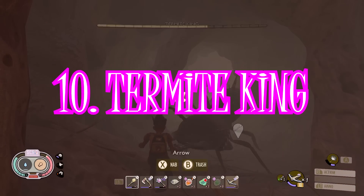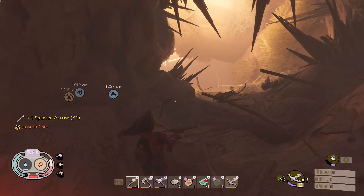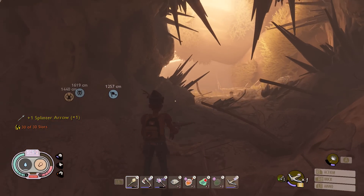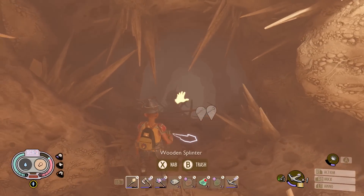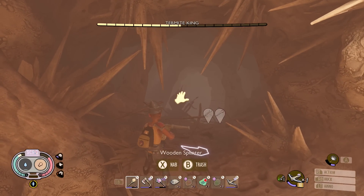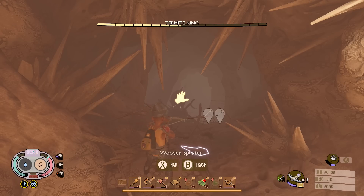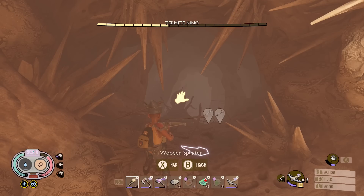So number 10 was the Termite King, and some of you guys really love the spiking nature of this mid-level boss. He's one of the more interesting creatures for sure but he's pretty easy to cheese, hence maybe why he wasn't voted any higher, and because he's always in this tiny little tunnel you maybe don't get a chance to look at him as much as some of the other creatures or bosses. So coming in at number 10 with only 4% of the vote.